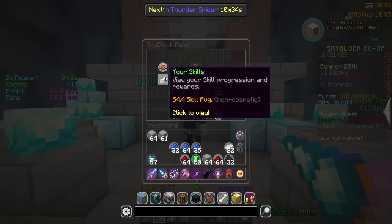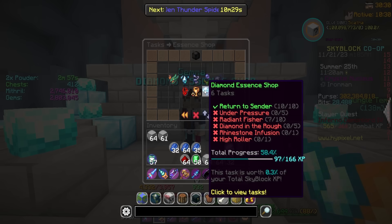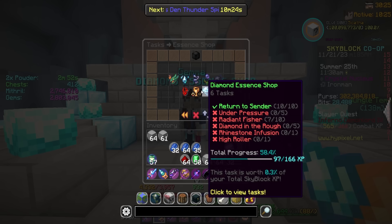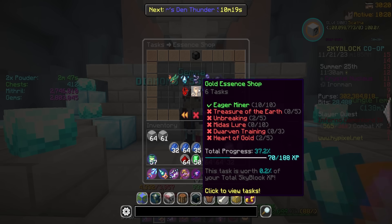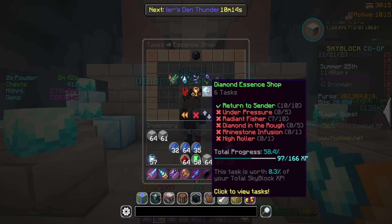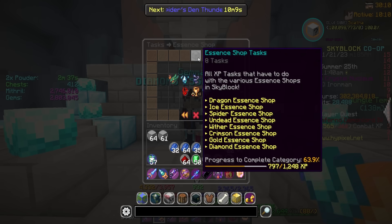We're now at 84 out of 100 XP. Diamond essence shop is at 58.4 percent and gold is at 37.2 percent — still a lot of XP to get. There's over a full level still from gold and about 70 XP remaining from diamond. In total, nearly 800 XP is available from the essence shops and there are still about four and a half more levels worth, so we've got a lot to go after.